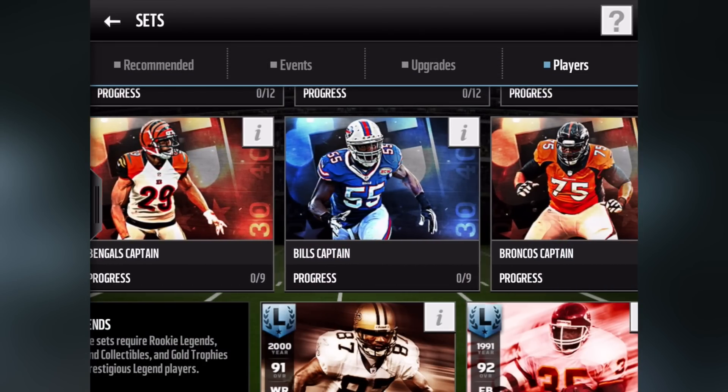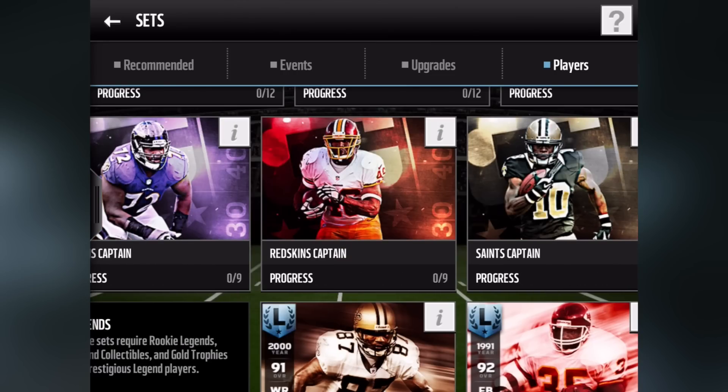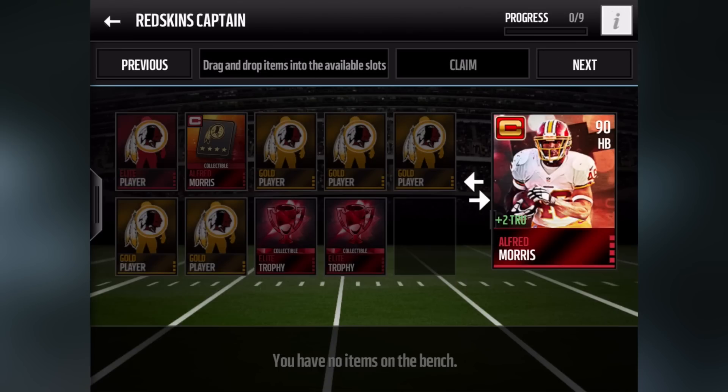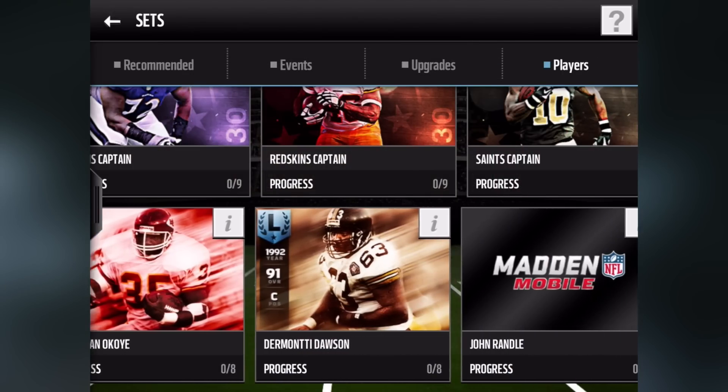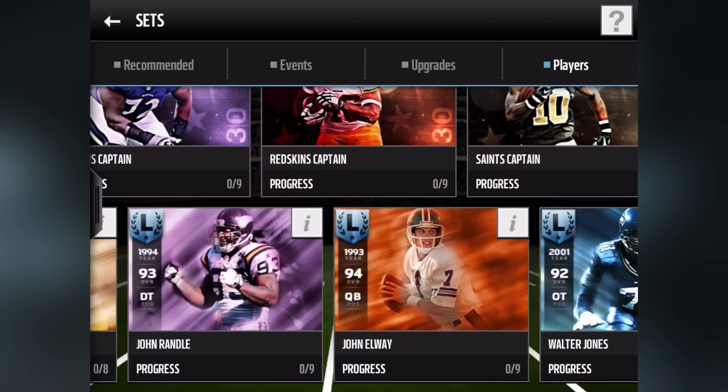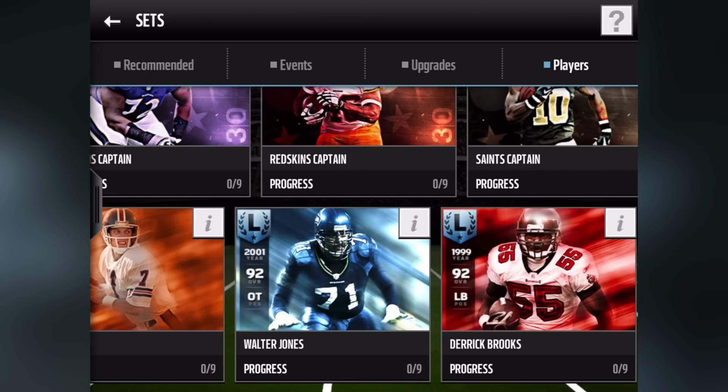Now we're gonna start things off by checking out some of the sets. The top sets are the captain players, and for the Redskins we have Alfred Morris. Here are the items you need to complete the set. As you can see at the bottom, you have no items for this set — it keeps things organized, and if you have something that goes towards the set it will show you there.